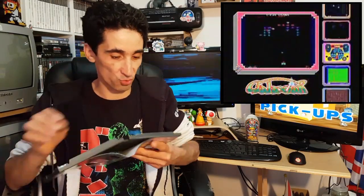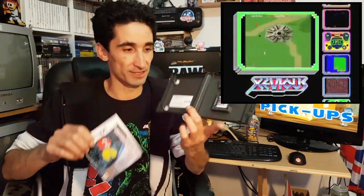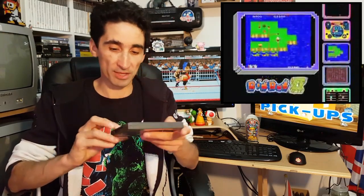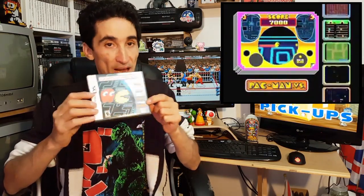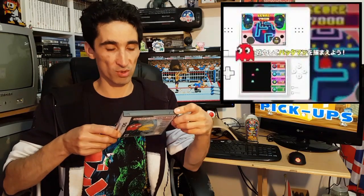First one is a DS game — Namco Museum DS. This was a CEX pickup, I believe it was £10. It comes with a cartridge and the instruction manual — a very nice instruction manual. I saw this for £10 in CEX and thought, I don't have this, this looks reasonable. It's got seven games technically, and of course you've got Pac-Man Versus in it as well, which is pretty much the only multiplayer-only game on there. £10 for this — I thought it was alright, and it plays quite well.